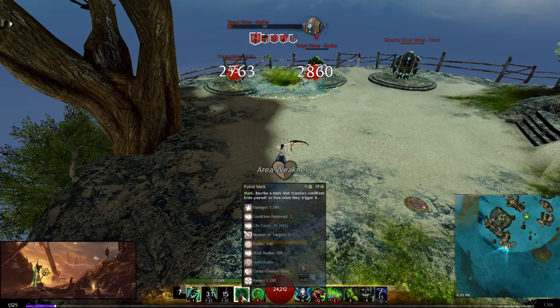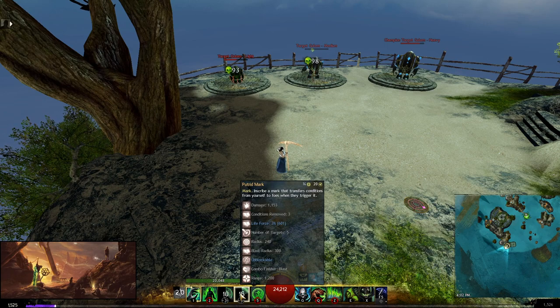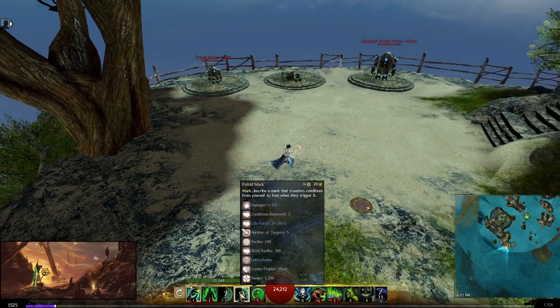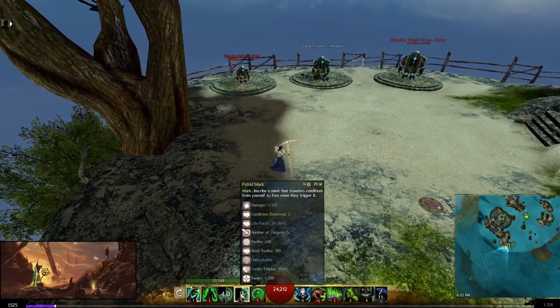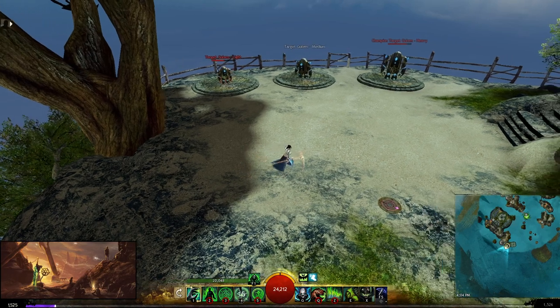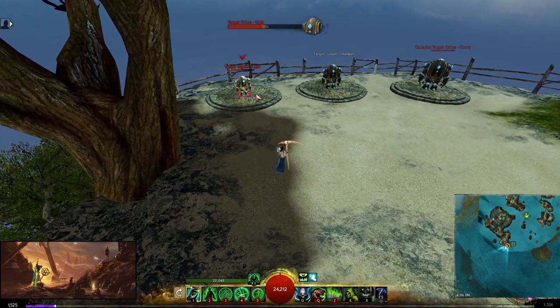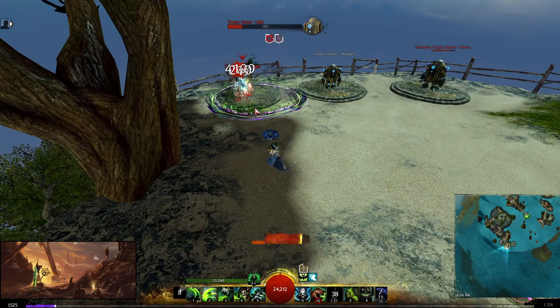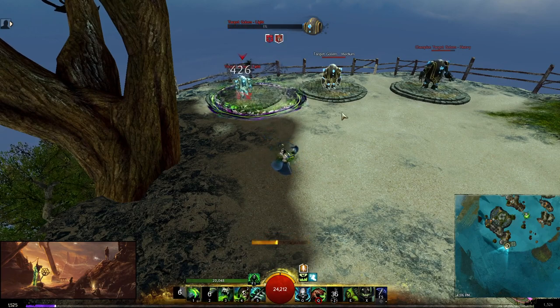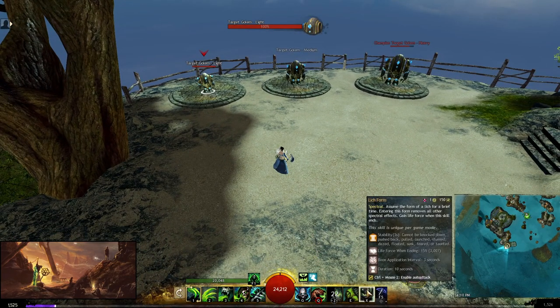Use axe 4 to gain a little life when other abilities are on cooldown. Spinal Shivers on focus 4 is your engage skill — at max range you get a massive chill and if you remove boons it does a ton of damage. Normal staff usage applies, but on the power build the staff 4 skill converts conditions — you want to save that for condi cleanse since the power build has a lot less condition cleanse than the condi build.